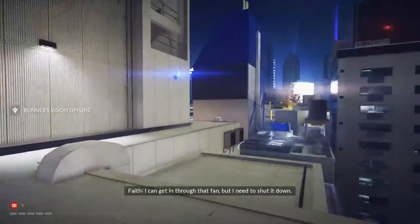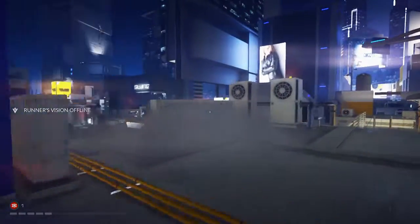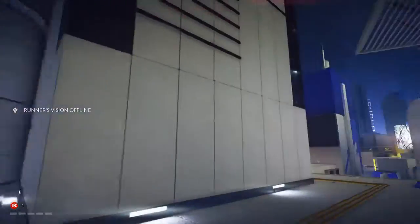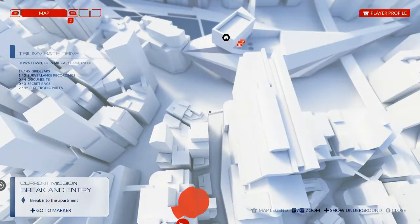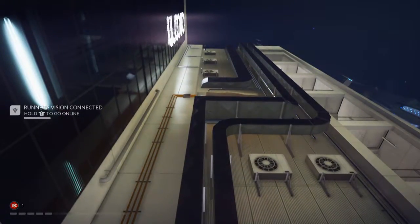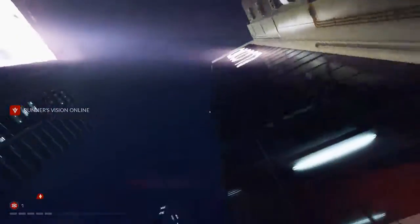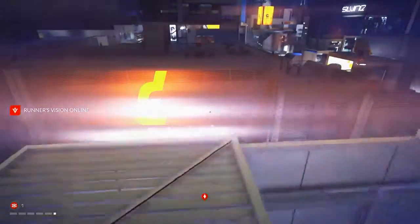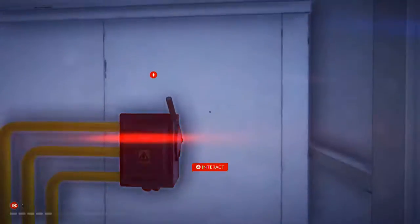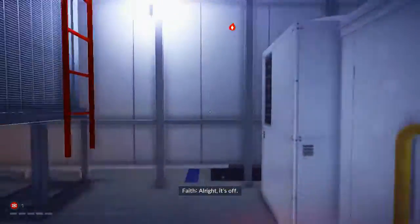I can get in through that fan — I need to shut it down. Should be a control panel somewhere close. Am I going the right direction? How is runner vision offline? What the hell, where am I supposed to go then? There we go. I don't get the point — why was runner vision offline? It's off. Good.